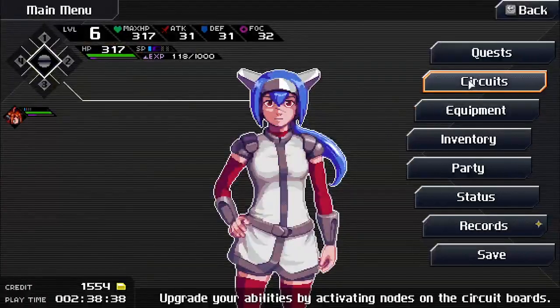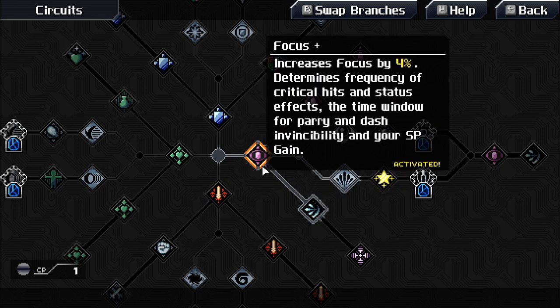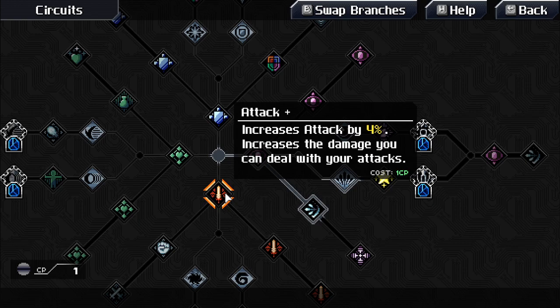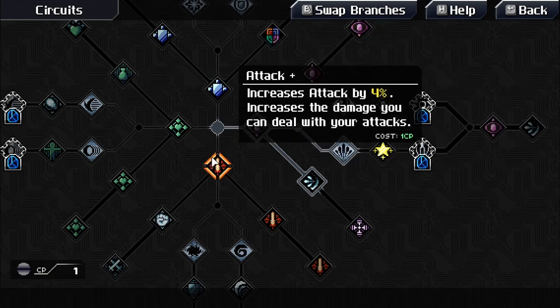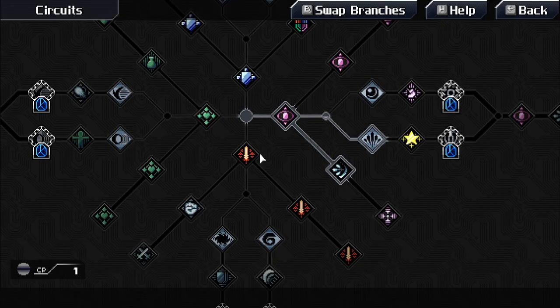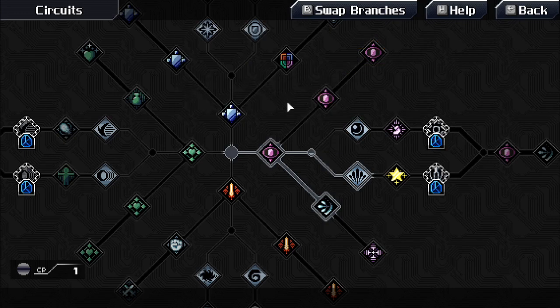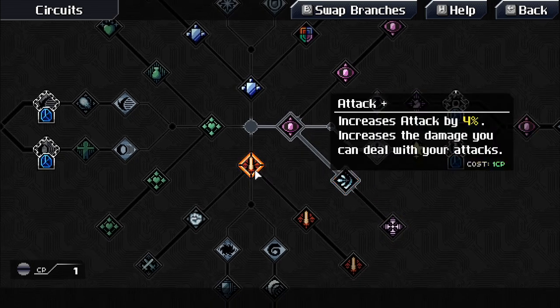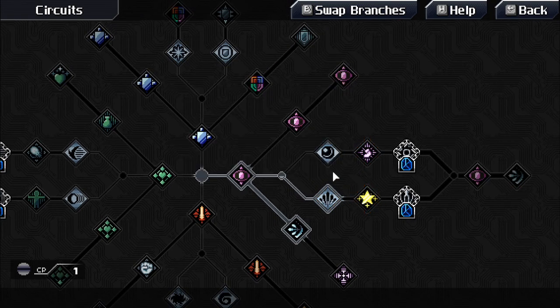Wanting to look at circuits more carefully. The game is overwhelmingly positive on Steam. Considering swapping a circuit — can't have both simultaneously. Noting that enemies can be resistant to melee or range damage. Trying it and realizing you can actually take all of them.